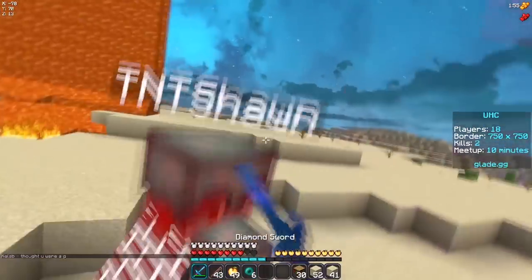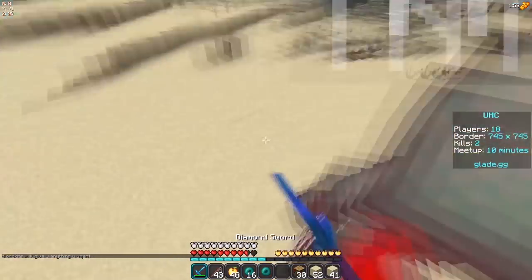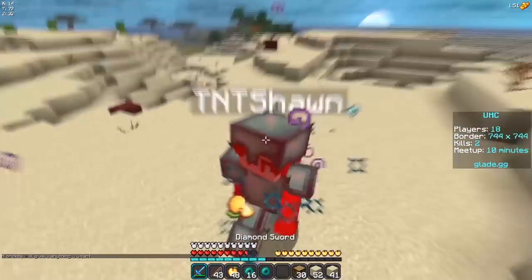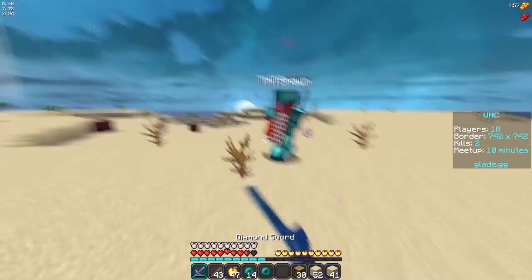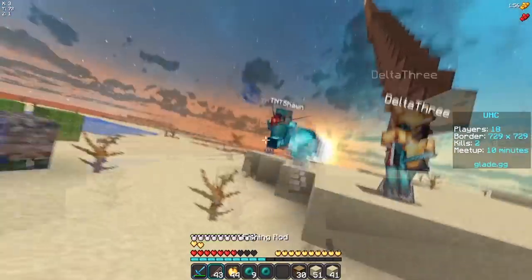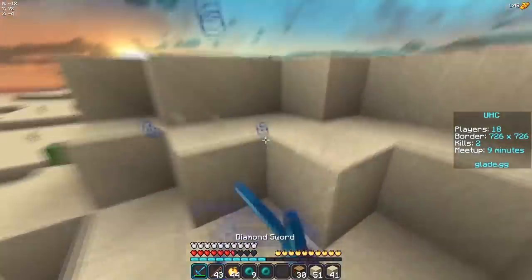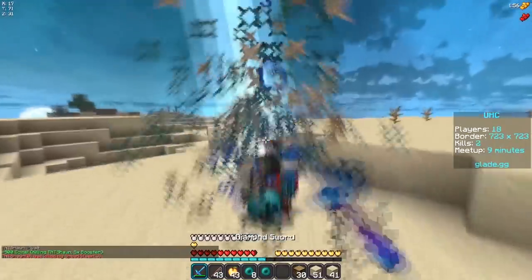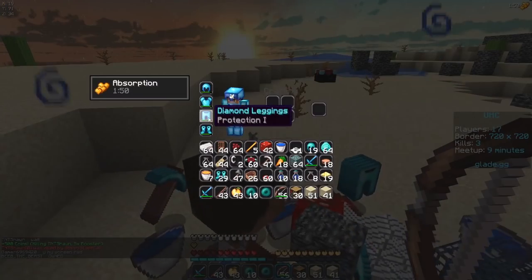He enderpearled twice. Enderpearled straight into him. TNT Sean's going to escape — okay, let's just enderpearl into his back. He's literally tanking out right now. I just enderpearled into his arrow — dude, this is the longest fight ever. I'm surprised he's actually trying this hard. Let's finish him — I can probably get him here. He enderpearled away and we got him! That was such a long fight, but I think my armor is still good.